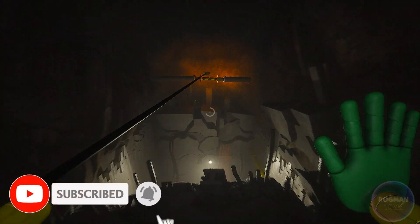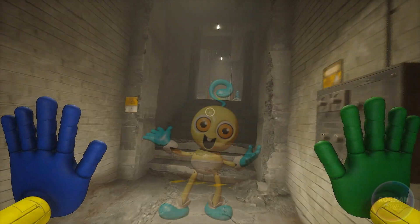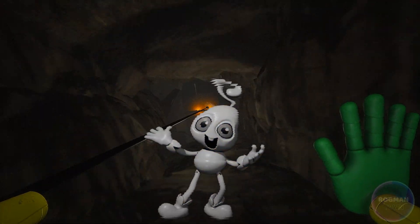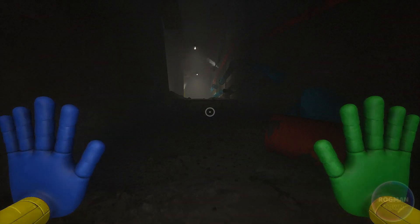Baby Long Legs appears in a poster after the player escapes from PJ Pug-a-Pillar. They are a yellow stretchy spider with a single tooth visible, and a cyan strand of hair with matching cyan gloves and shoes with white frills. They have orange eyes and wear a white diaper.